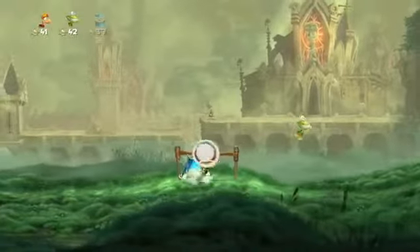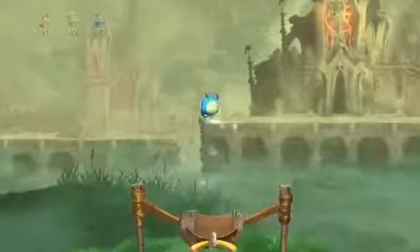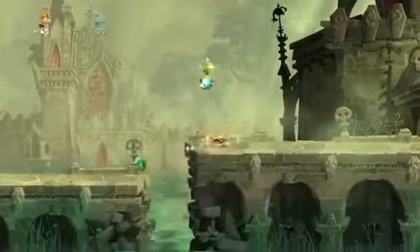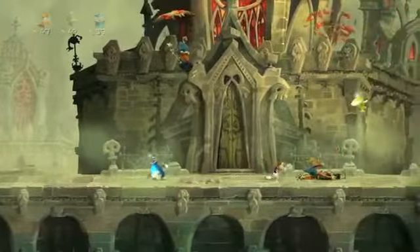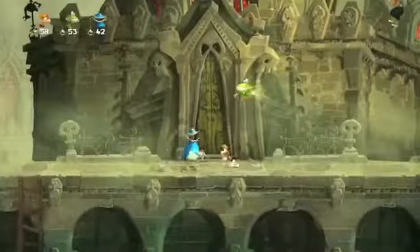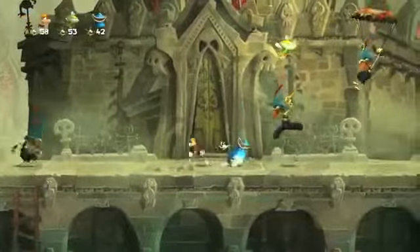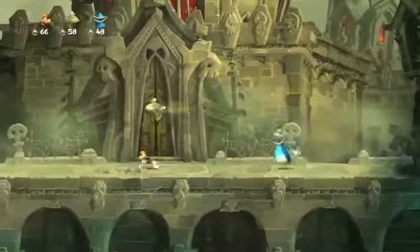That's the cool thing about what we can do with the Wii U — each player is playing together, but they each have their own experience and their own game within the game. Right now we're showing the Wii U, and we'll have some Wii U exclusive features. There are certain things the gamepad allows us to do that you can't do on other consoles, but we're looking into all of our launch options and will have more news this summer about our full launch plan.